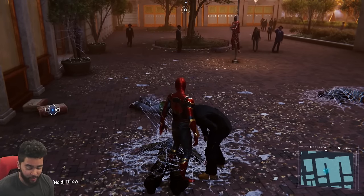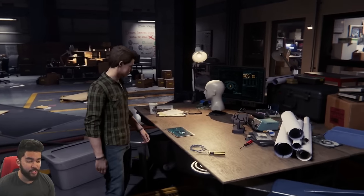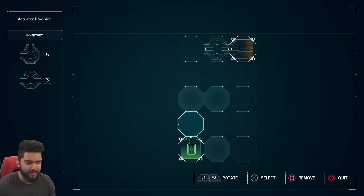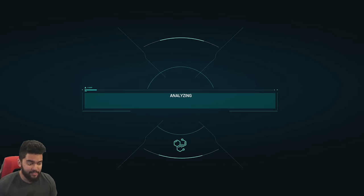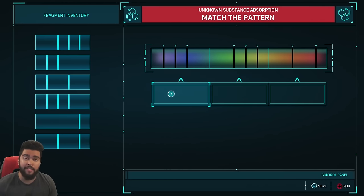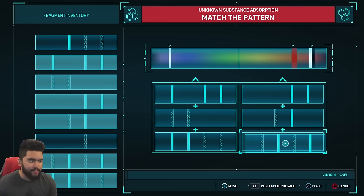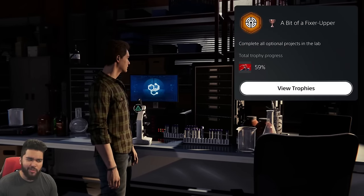Also gotta let you guys know, I got scared for a second because I thought I wasn't recording. For this next trophy we're back in Octavius Industries in his lab. He has 20 challenges — 10 each of two different types. We also get tokens from this. First are the electricity challenges, then the spectrograph tests where you line up the lines. The first 10 I got done pretty quickly — the answers are on YouTube but honestly they're pretty easy. The spectrographs are a little tougher so I may look up solutions, but I'll try on my own first. It actually did take me a little while. A Bit of a Fixer Upper — Octavius Industries complete.